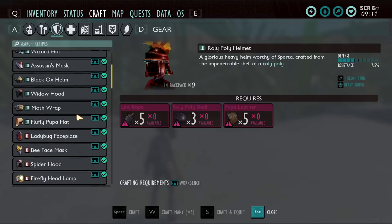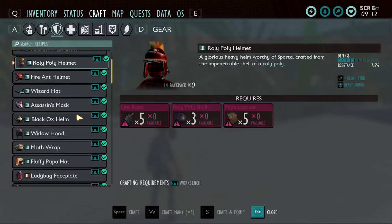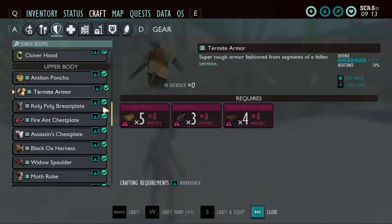The termite armor gives 100% resistance to dust, so if you're fighting dust mites or termites it can be useful — you won't get the status effects from dust. It also has a 10% chance to give you a sawdust escape effect, similar to the shinobi sneeze. I never use the termite armor. It's better now than it used to be, but I still wouldn't recommend it.